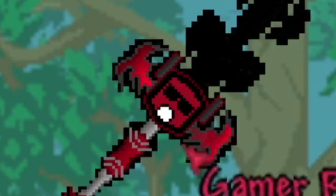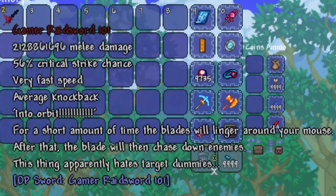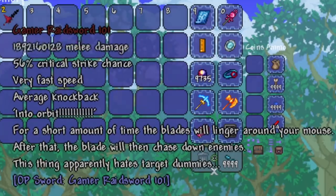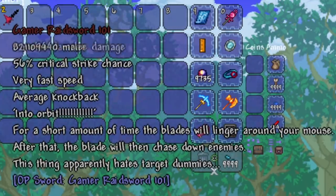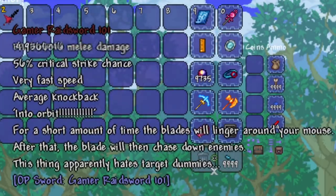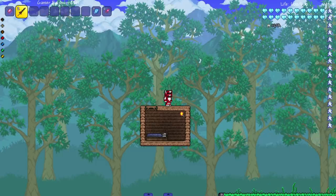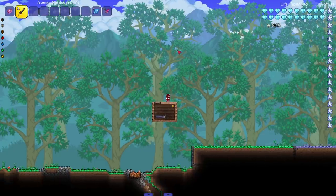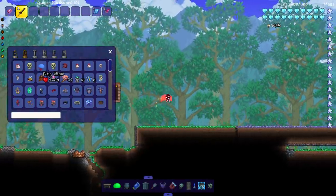Look at that — whose cute beautiful face is that? I'll give you a hint: it's me. Look at the damage, it's fluctuating a little. It says 'into orbit for a short amount of time, the blades will linger around your mouse, after that the blade will chase down enemies.' This thing apparently hates target dummies. I thought there was gonna be like a Game Raiders reference in the sword description, but it's fine.